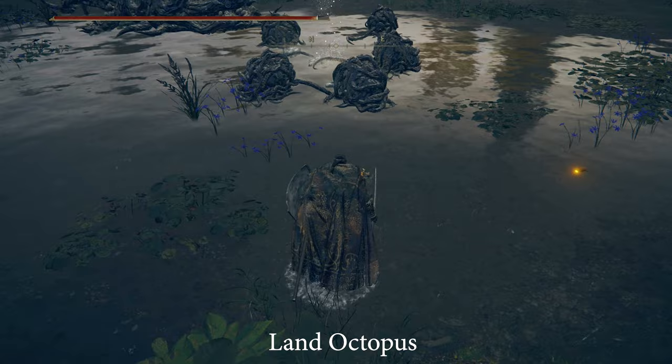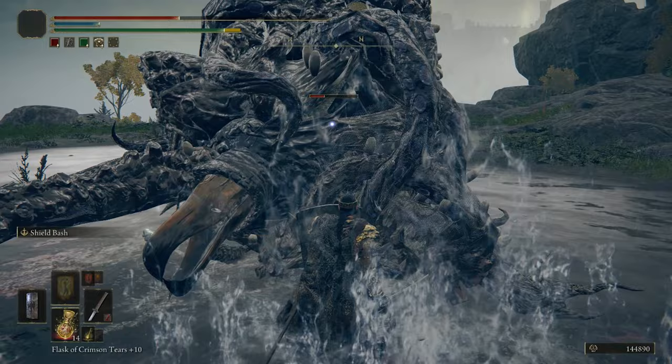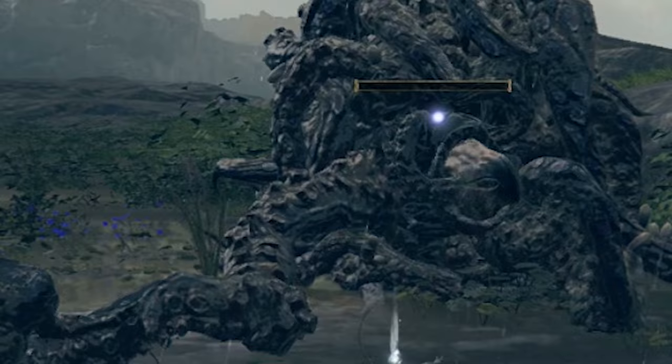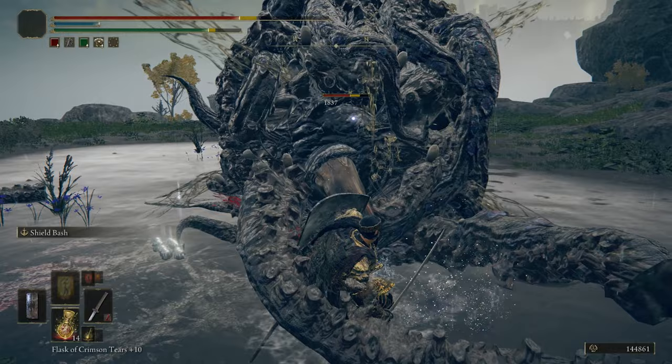I thought the Land Octopus was not an enemy of Weeping Peninsula, but I stumbled upon it — it can be seen with some baby octopuses around it. The mother octopus moves its tentacles a lot to deal damage and can also eat its own tentacle to heal itself when low on health, which is a pretty nice detail. Its head is the weakest part and is very vulnerable to status effects. With a bleed weapon it was just too easy to inflict blood loss by hitting its head. The baby octopuses are pretty harmless though.